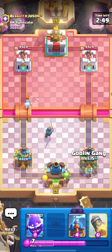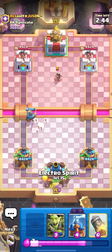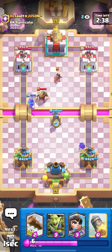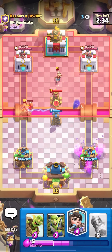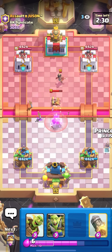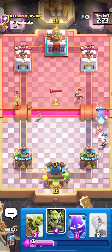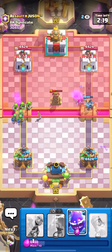We're against Assault Yusan in a Log Bait mirror matchup — these are really complicated but I'll try to explain it while playing. I'll go for Tesla in the middle — it will counter the Knight and take care of the Princess. The reason I'm doing this is because he doesn't have Knight in cycle, so the only protection would be Tesla. Now I can Princess on top of his Princess — my Princess will always kill his from there unless he goes E-Spirit. I'll Knight, and then Goblin Gang on top of the Princess.